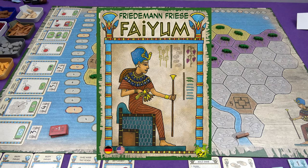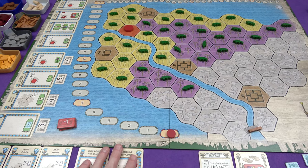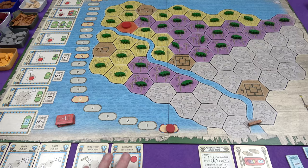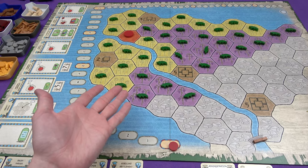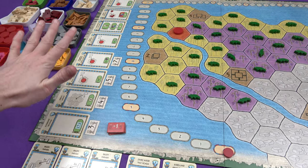Hi everyone, I'm Tom and today I'm going to be playing Fyam, which is one of the latest games from Freedom and Freeze, who you might know from such things as Power Grid, Fast Sloths, and the fast forward games. This is a game all about getting rid of crocodiles from Egypt, amongst other things, playing cards with a huge variety of effects.